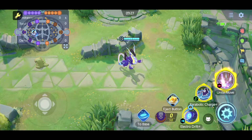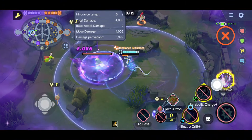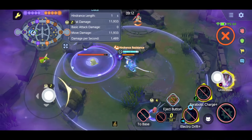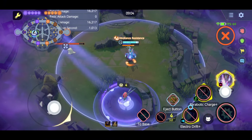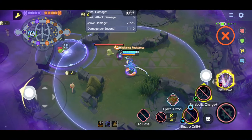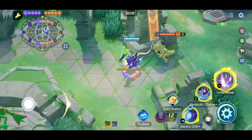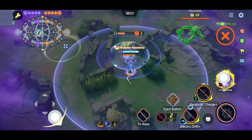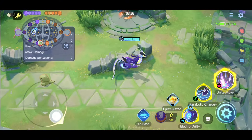Meowdon's Unite Move is called Bright Future Meteor Storm. He calls down five meteor strikes, and each time a meteor hits an opposing Pokémon, the damage of the next meteor increases by 20% — so try to dodge if you're facing Meowdon. The final meteor has wider area, higher damage, and stuns opposing Pokémon for one second. Meowdon is immune to hindrance effects during the Unite Move.